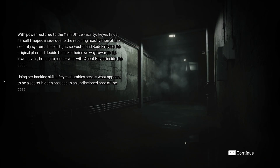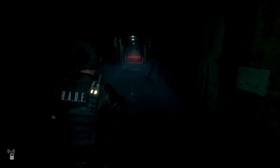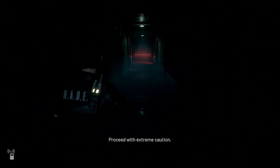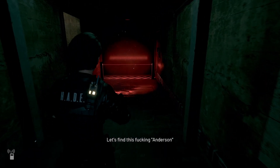With power restored to the main facility, Reyes finds herself trapped inside due to the reactivated security system. Foster and Radek revise the original plan to make their own way towards the lower levels, hoping to rendezvous with Agent Reyes inside the base. Using her hacking skills, Reyes stumbles across what appears to be a secret hidden passage to an undisclosed area. We've been attacked by something — we weren't prepared for this. Proceed with extreme caution. Section 8? No trace of them. Let's find Anderson and get out of here.